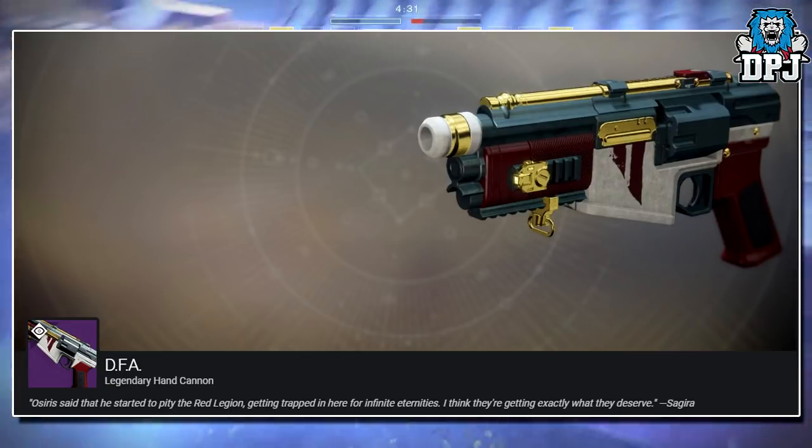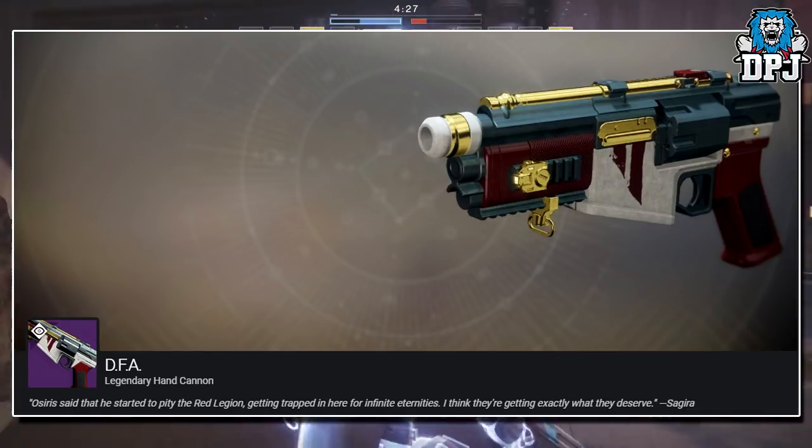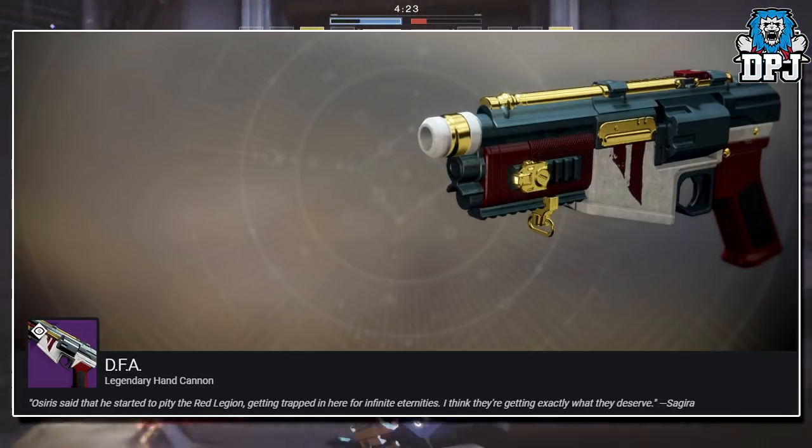He said he started to pity the Red Legion getting trapped in here for infinite eternities. Sagira replied: 'I think they're getting exactly what they deserve.' I actually don't know what to think about it.